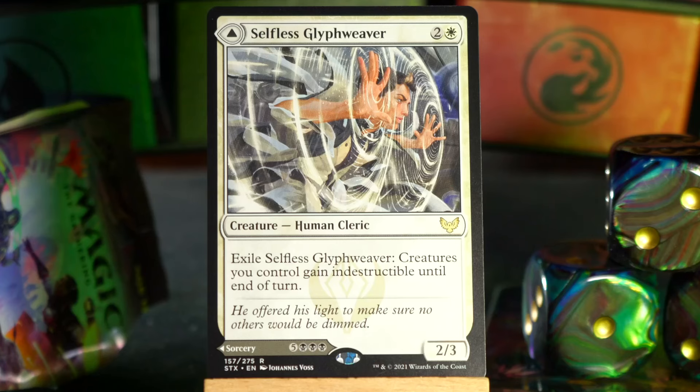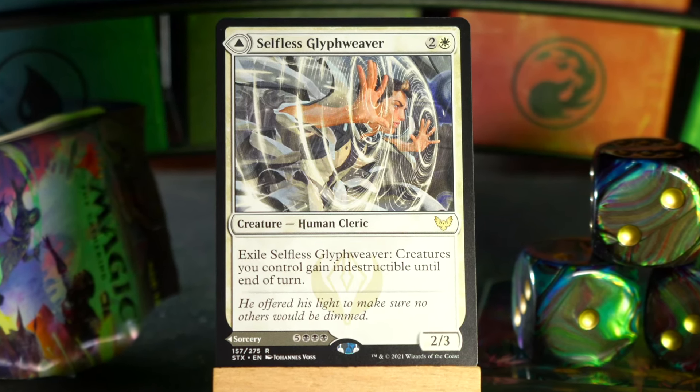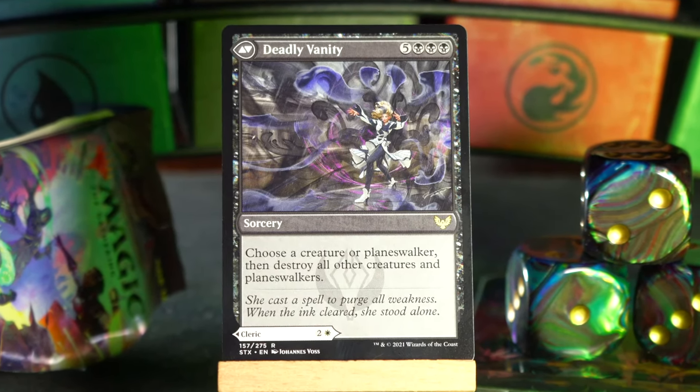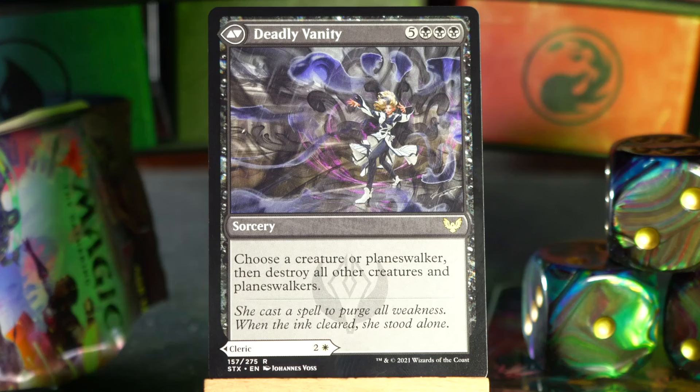Selfless Glyph Weaver is next — this is one of our rares. We've got three rares. Two and a white for a 2/3 human cleric, and you can exile it to give all your creatures indestructible until end of turn. Or, if you'd rather not do that, you could cast the other side, which is Deadly Vanity: five black black black for a sorcery — choose a creature or planeswalker, then destroy all other creatures and planeswalkers. That's quite powerful. Generally you played Selfless Glyph Weaver; I don't know that I ever saw anyone play Deadly Vanity. The art by Johannes Voss is like a panorama — if you put them side by side, these two mages are in a fight. Also, the outfit the mage on Deadly Vanity is wearing absolutely slaps so hard — it's an incredible look.